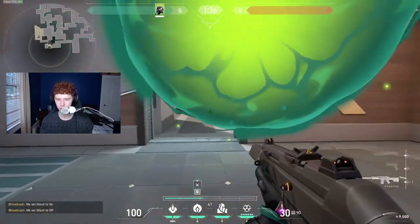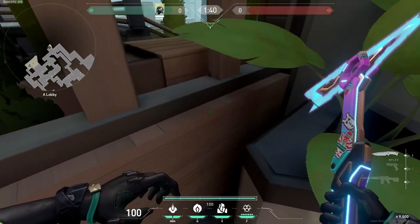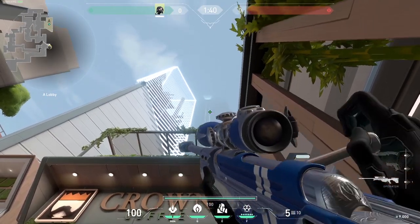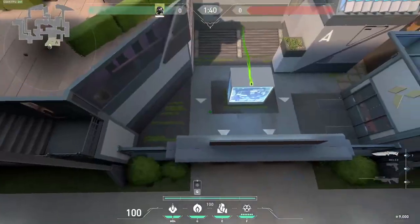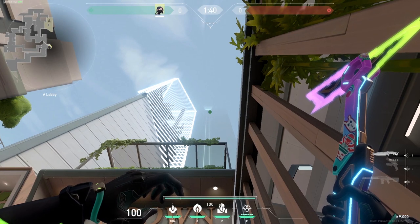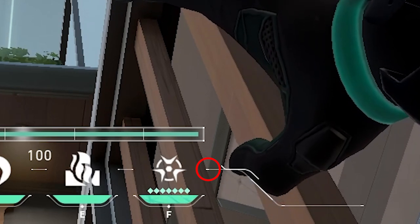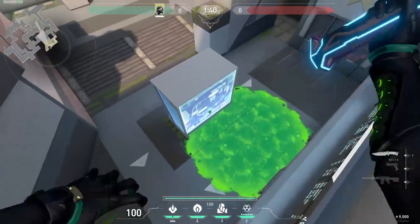Starting off with my lineups for A: stand in front of the flower pot right here. The first lineup spot is behind map. For the poison orb to get on the bomb, align it in the middle of this blue light — here's the top, here's the bottom, just line up the middle, then jump throw. That'll land on the default map plant. For the molly lineup, it's hard to use your crosshair if you have a big crosshair, so align your HUD in the bottom part of this white area, then move it over to the left on the wood like that, and it'll land on the default map plant.